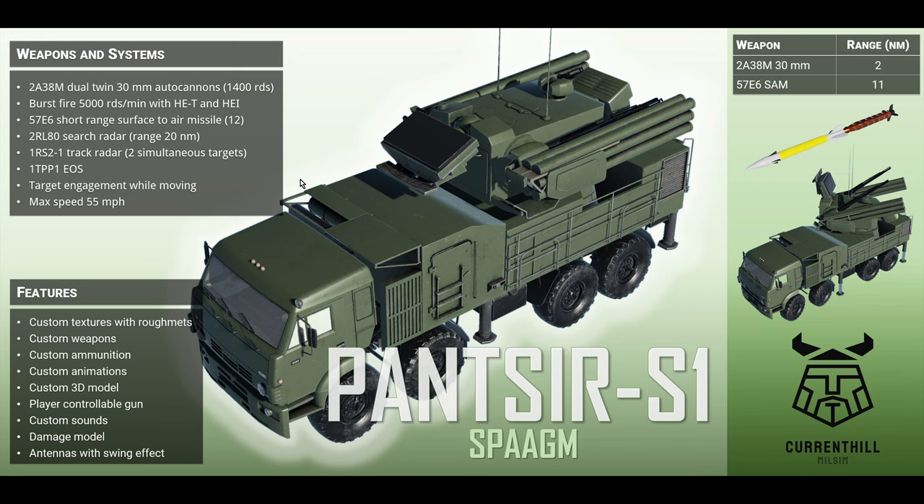The S1 is the one you'll probably encounter in Russia. It has twin radar-assisted autocannons — 30mm, the 2A38M — with 1,400 rounds at 5,000 rounds per minute burst fire, with HE tracer and HE incendiary. It also has 12 missiles — the 57E6 — with a 2-mile range for autocannons and an impressive 11-mile range for the two-stage booster-assisted missile. CH notes the missiles are command-guided, and importantly the EOS allows the crew to turn off the track radar and use just the optical sensor — so you won't know you're being tracked. Two simultaneous target channels on this variant.